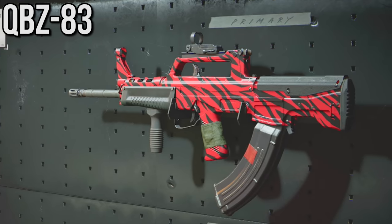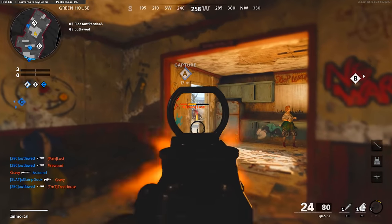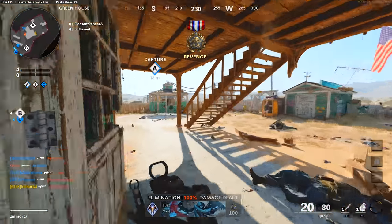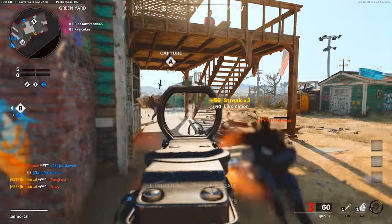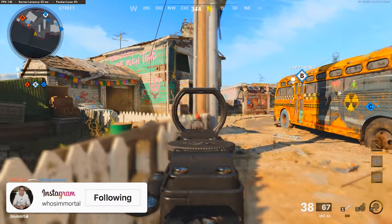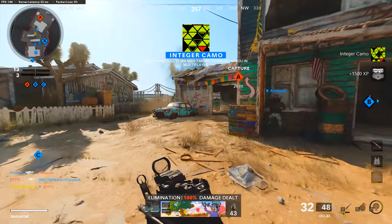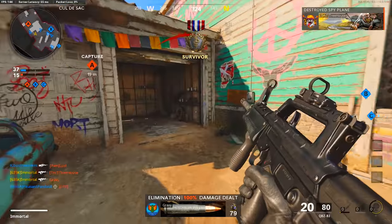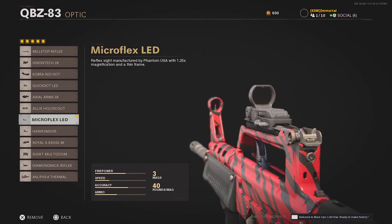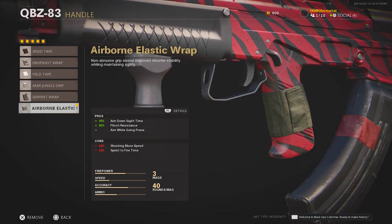Then we've got the QBZ, the second-to-last assault rifle currently available. To me, the QBZ and the Krig are actually very similar — both feel like very rushed additions to the assault rifle class. However, the QBZ has a far worse ease of use at long range; the recoil jolts around horizontally when you're spraying and it's very noticeable in longer-range gunfights, so I may actually prefer the Krig. Up close, though, this thing is a great aggressive weapon. I'm running the Micro Flex LED, the Reinforced Heavy Barrel, the Field Agent Foregrip, the 40 Round Speed Mag, and the Jason Bourne Elastic Wrap — pretty much what I'm calling the standard setup at this point.